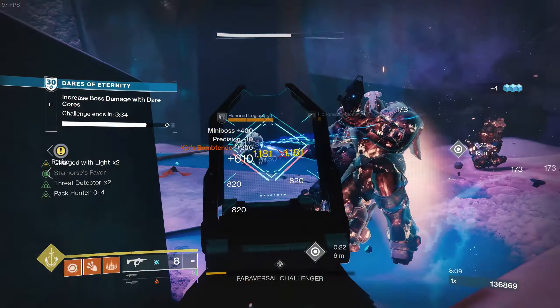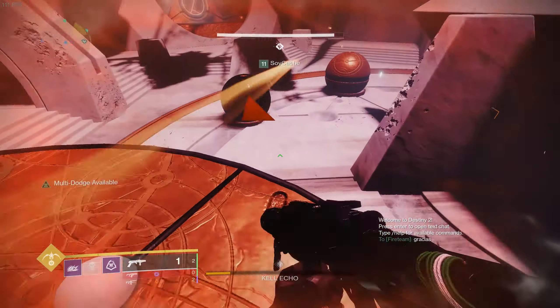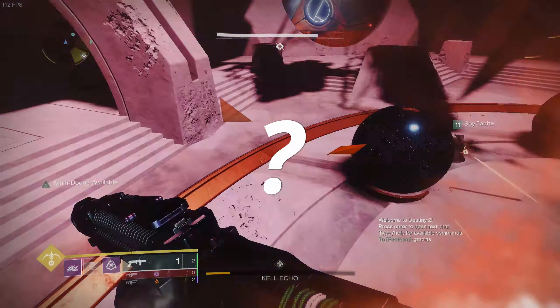Not all enemies of the same faction use the same element. For example, Hive enemies can have three different elements depending on the enemy and type of attack. I don't want to scare you away from elemental mods, but you should be aware that you cannot equip mods to avoid all kinds of damage from the same faction. That said, I recommend equipping elemental mods to avoid damage regardless of distance, range, or type of attack — especially for the most-used element of a faction. Against Fallen, I highly recommend arc resist because their bullets, ships, grenades, snipers, and even some melee attacks are almost all arc damage. That's why I use double arc resistance in some parts of the new dungeon when doing the solo flawless.